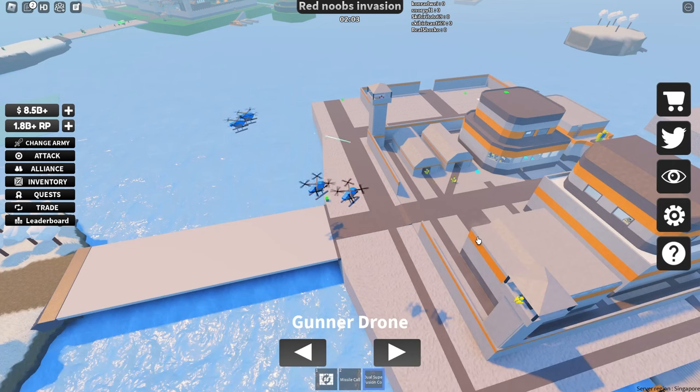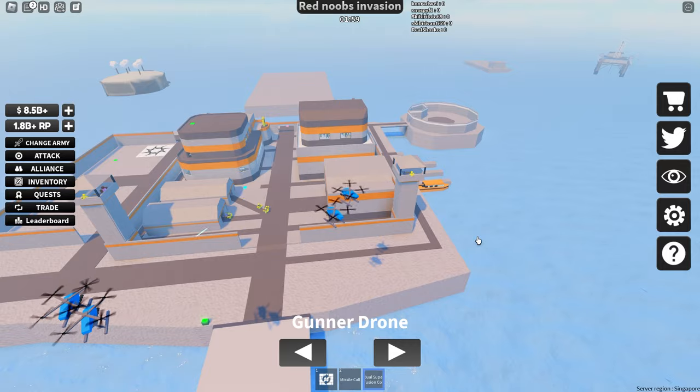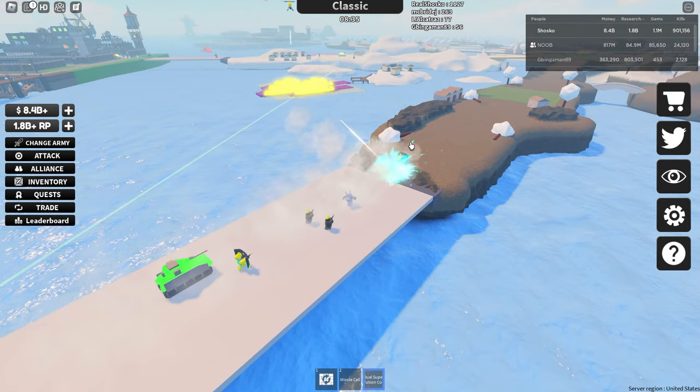It can be very annoying to deal with aircraft carriers if you are a newer player, which is also why they're really good — you can get a lot of kills on weaker bases with these things. It's a little bit mean to do that, but it is very effective.